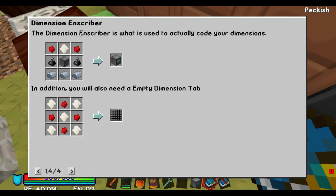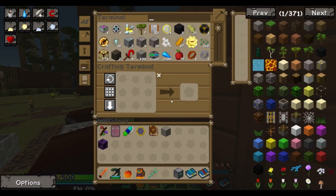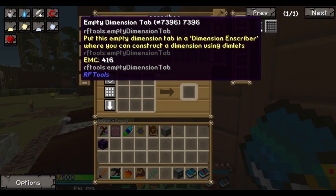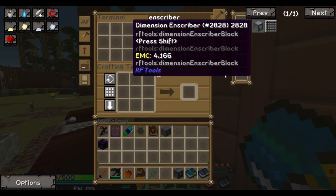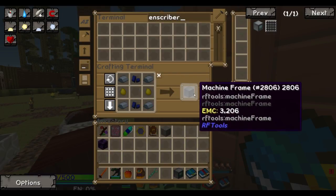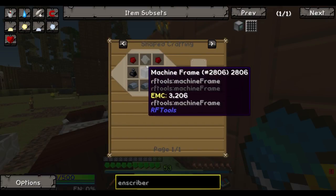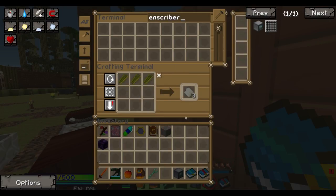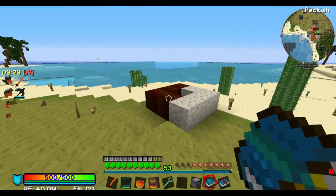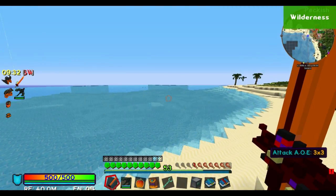It's a dimension inscriber, that's why I can't find it. Might as well make a few of those. And what am I missing? That's paper — am I really missing paper? And then I know I'm missing ink. Well lucky me, I live next to an ocean.